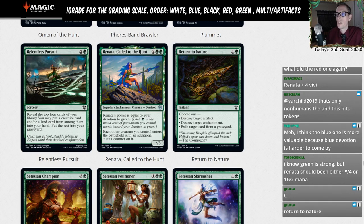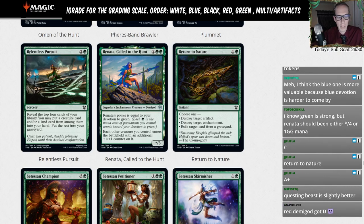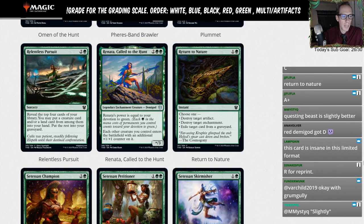Return to Nature — that's a pretty decent sideboard card that definitely saw some play. We'll give it a C-minus.